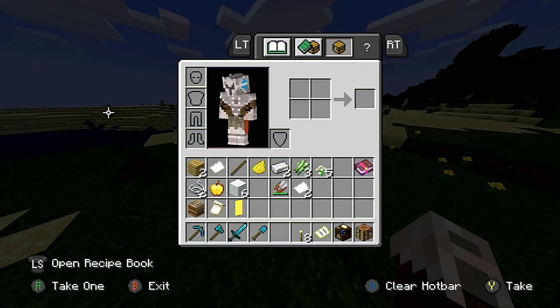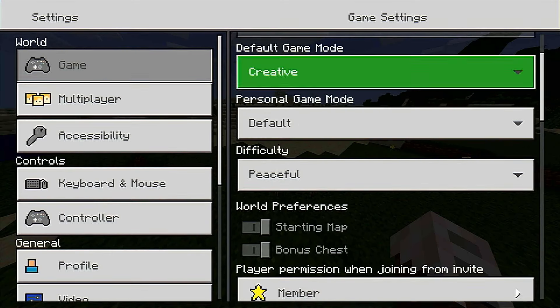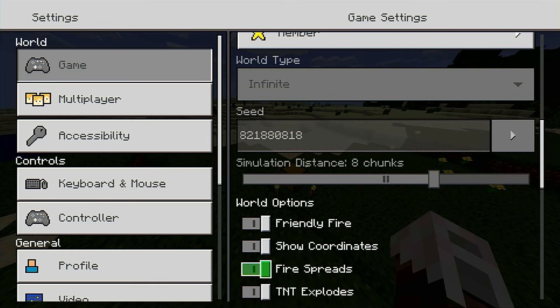Hello and welcome to another Minecraft achievement guide. Today we're going to be taking a look at the Fruit on the Loom achievement. The reason why this one's different than any other achievement guide is because you're not able to craft these yourself, so let's take a look at the seed.